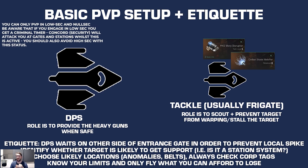In general, in your PvP fleet you're going to have a tackle and you're going to have a DPS. The tackle is usually a fast ship like a frigate, and its role is to scout and prevent the target from warping using warp disruptors or stasis webifiers. That frigate will speed tank to try to prevent itself from getting killed. The DPS role is to wait, jump in once the target has been engaged, and then blow that target up while it's being tackled.